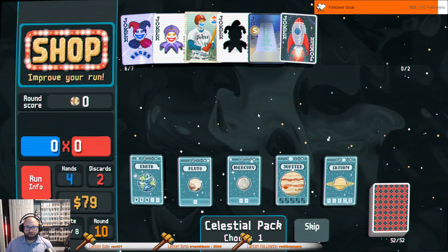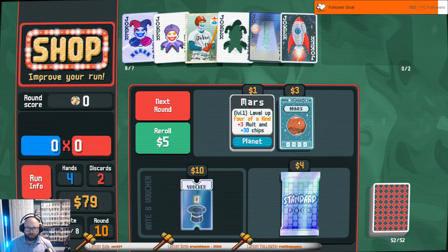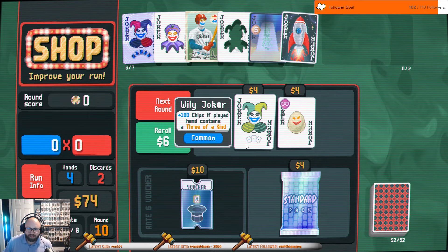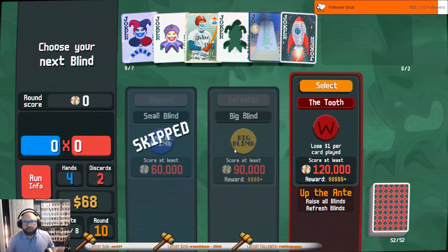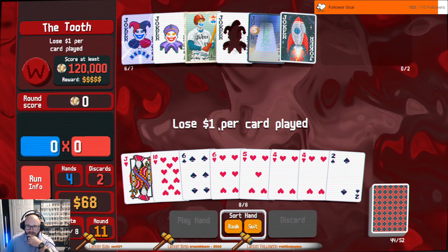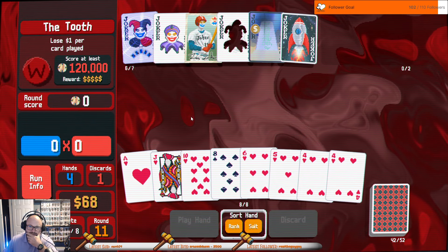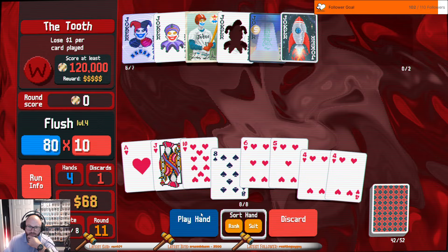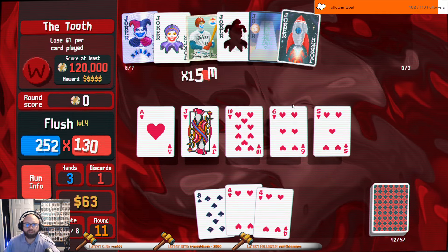We need Jupiters really bad. That doesn't help me, I'm going to roll this. Egg doesn't help me, that doesn't help me. Alright, none of this helps me — I lose one buck per card played. Okay, four, five, six — is this card here? I can handle that right now.